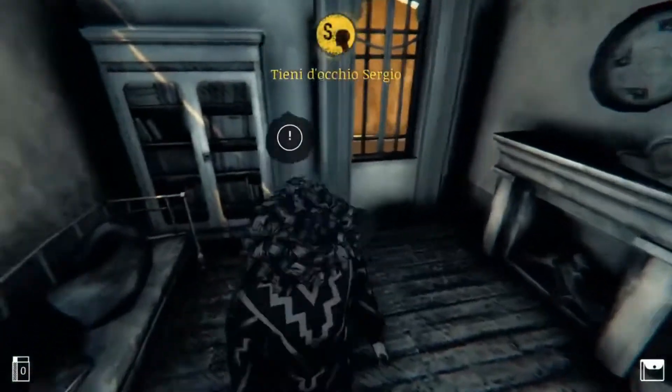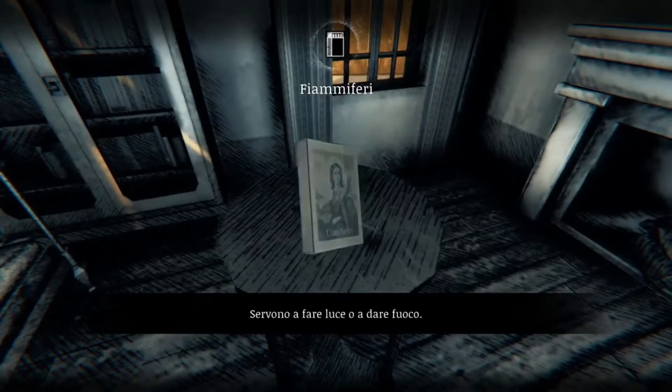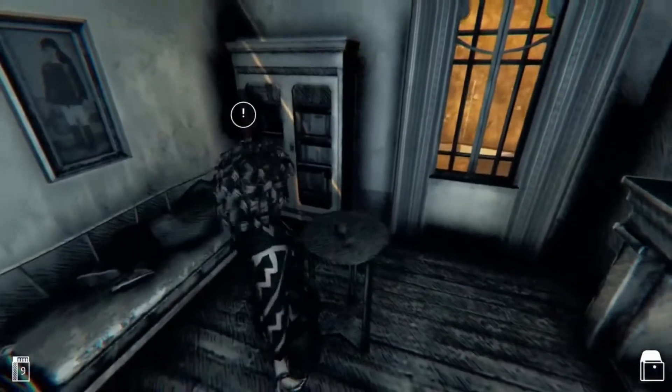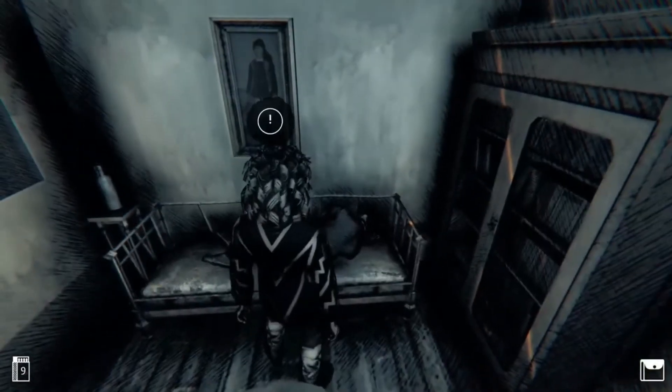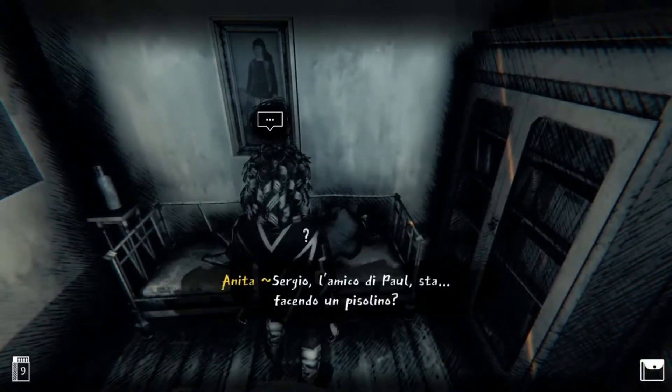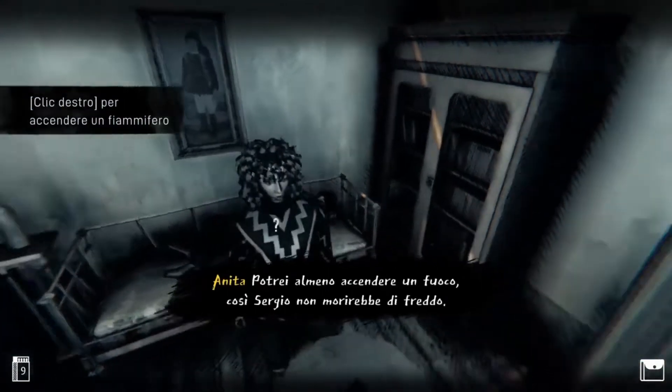Supermassive's 2015 sleeper hit Until Dawn gave players the freedom to choose the actions of the characters in a typical horror film. Until Dawn featured choices like running in a certain direction or hiding at specific times. Saturnalia's approach is significantly broader, giving the player the freedom to make the same decisions from moment to moment, influencing their overall goals.